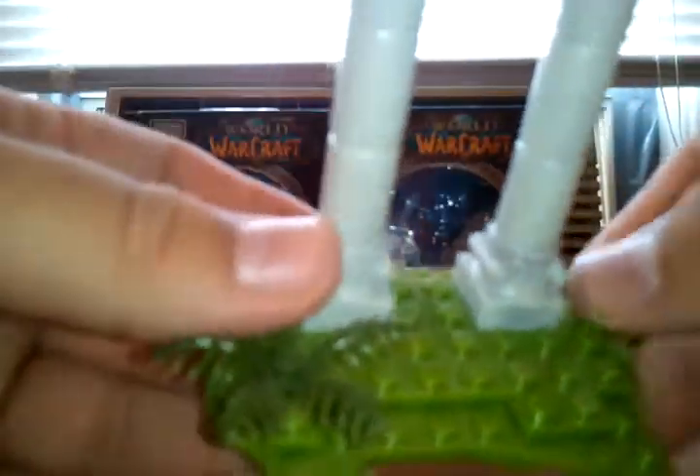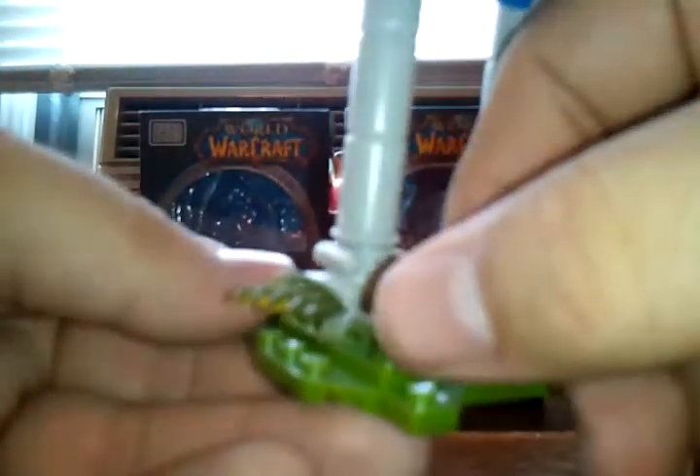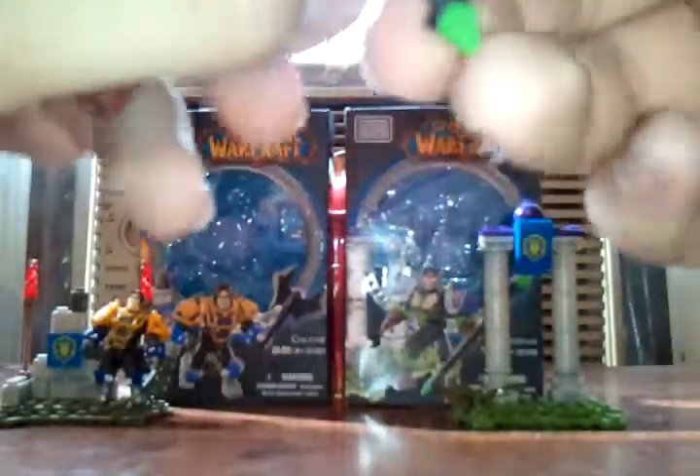His terrain piece also comes with a brighter green hue grass plate. It's got a little shrub, two columns, and another printed slab with the Alliance symbol on it. Here is what his figure looks like — pretty cool. I like the detailing on the gloves; very outdoorsman-like. And then like I said he gets the little spear, which you can put in his hand or clip on his back.